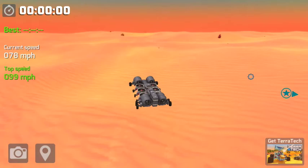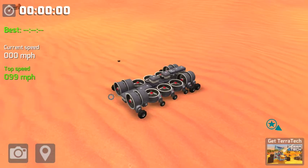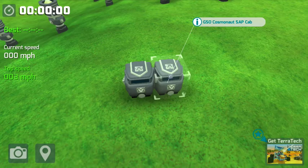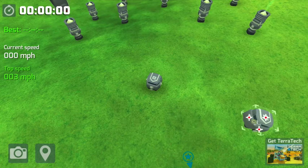Now I will explain how to build it. I somehow glitched the system and got two cabs. One of these little blocks here is a cab — that's your main thing where you're driving it from. I somehow glitched the system and got two, but you kind of need two to balance it out. If you don't have two, it's fine — you can still build it.